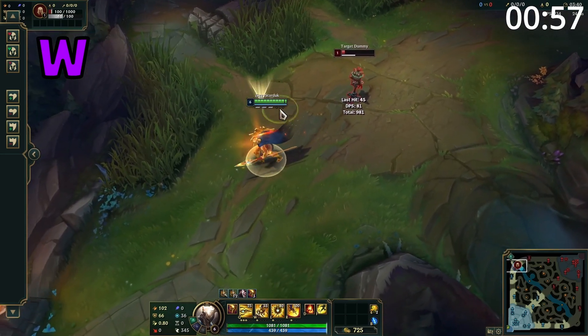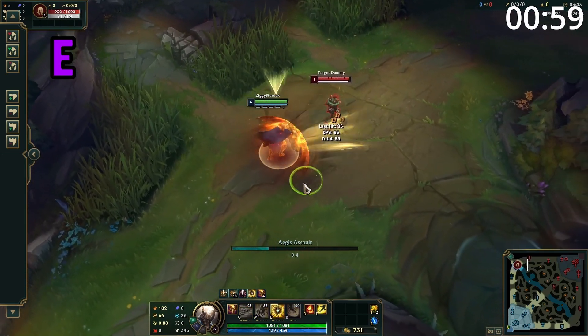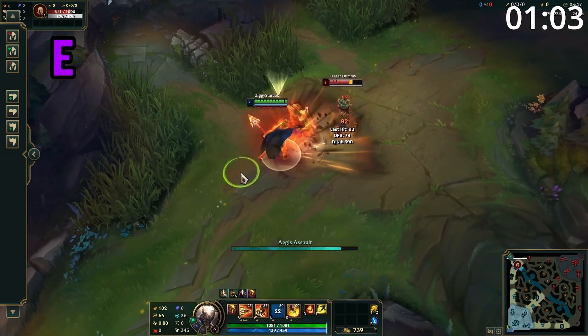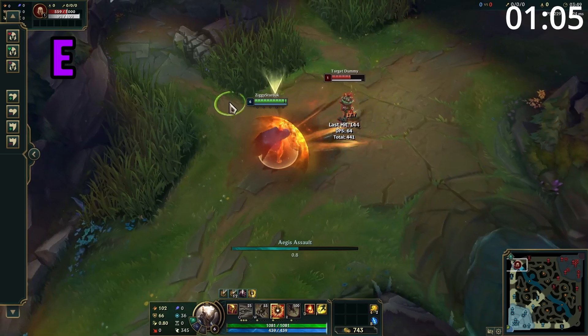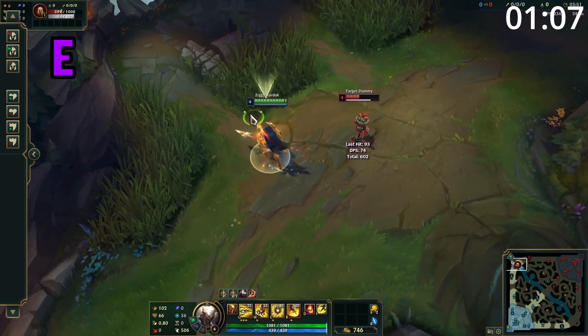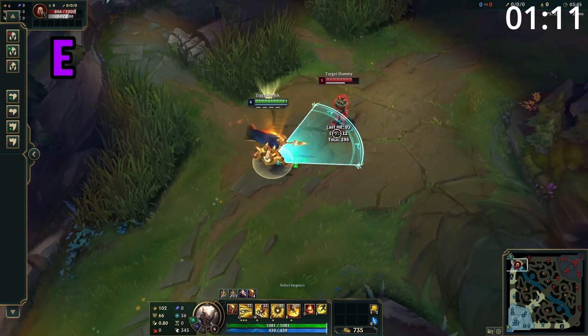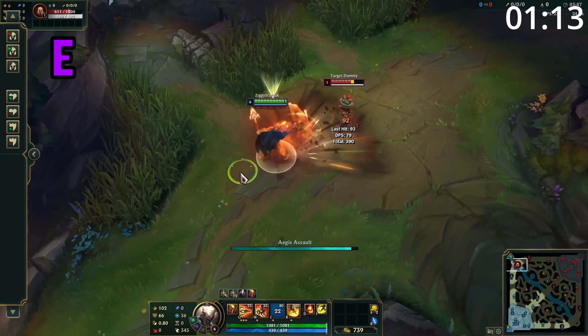This will instantly give him three stacks again towards his passive. Pantheon's E causes him to raise his shield in a direction, making him invulnerable against all non-tower damage from that direction. While doing so, he also attacks in a cone in front of him, dealing damage to enemies hit, and this ability cannot be interrupted by CC. This ability can then be recast to slam his shield in front of him, dealing damage. If this ability is enhanced, he gains a massive burst of movement speed after slamming the shield.